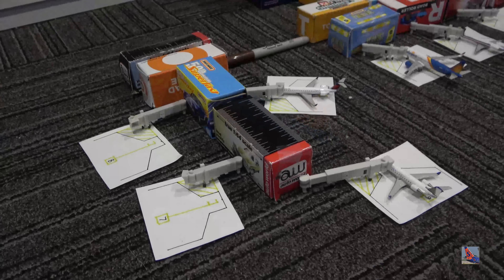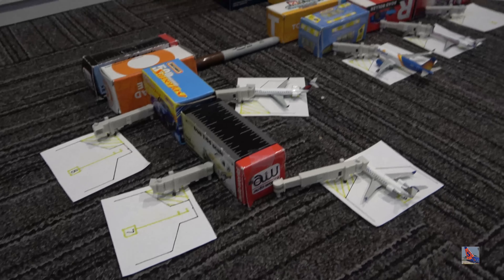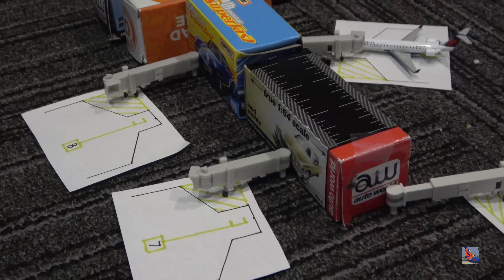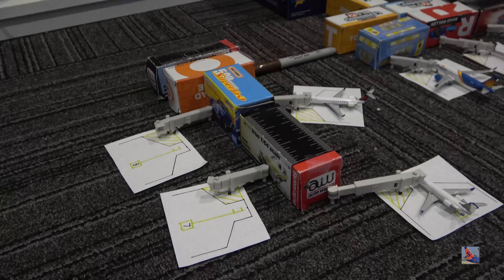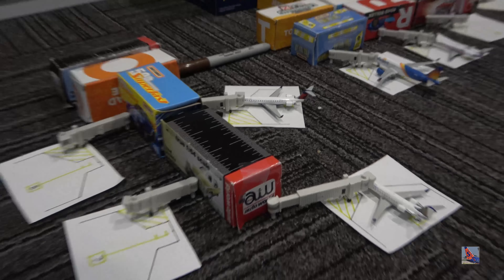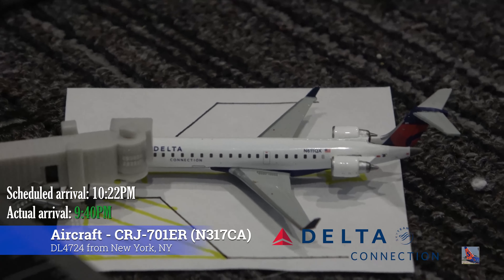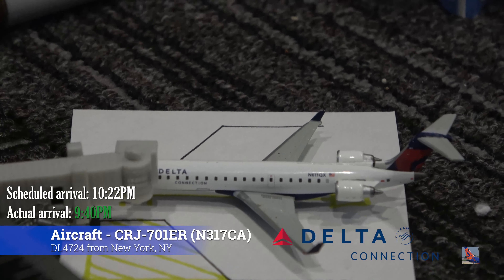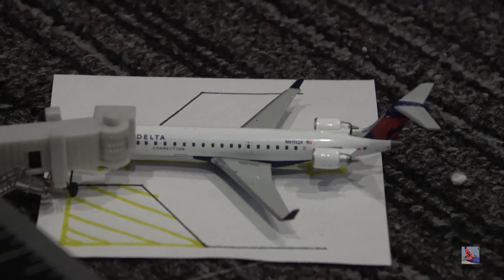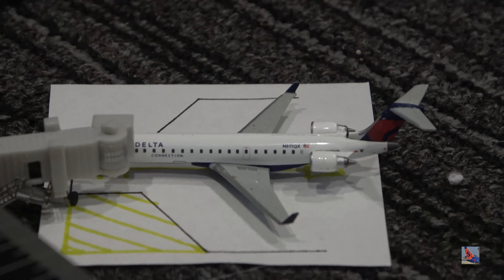At gate 3 we have this American Eagle Embraer ERJ-145 that arrived in from Philadelphia at 9:58, ahead of a scheduled 10:19pm arrival. It's the old livery, not the new livery, so not really accurate. I believe American has since retired the last of the old livery ERJs, so now all we have is the new livery. A little bit sad, but can't really find a new livery 145 as they're quite rare. So I'm happy to stick with this for the time being. Nice to see them appear in all these airport updates.